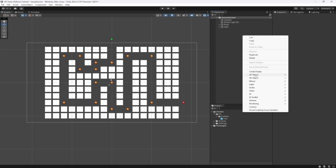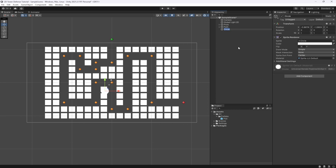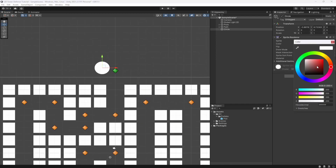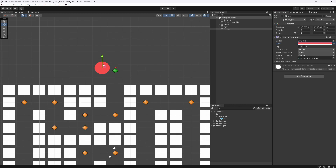Let's start by creating an enemy. We're going to create a 2D sprite which is going to be a circle — enemies can be circles, that's a valid point. Let's bring this up here so we can see it, and I'm going to give this a specific color — let's make it a bright red so you can see it.